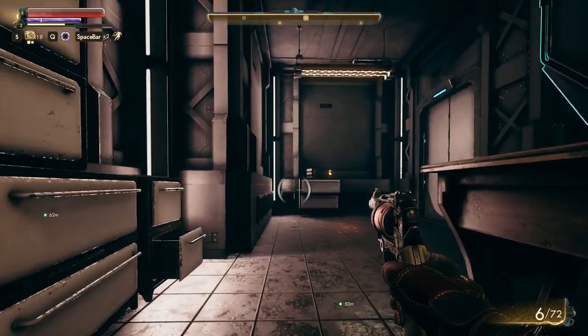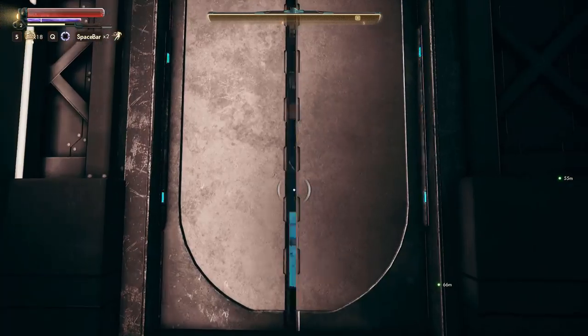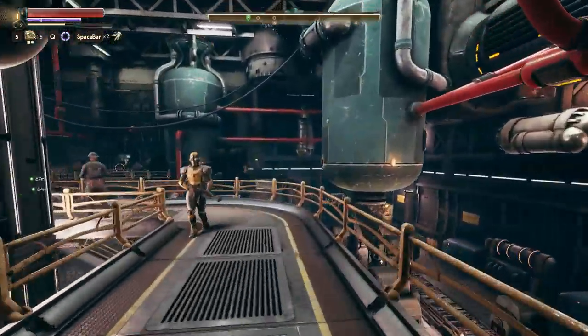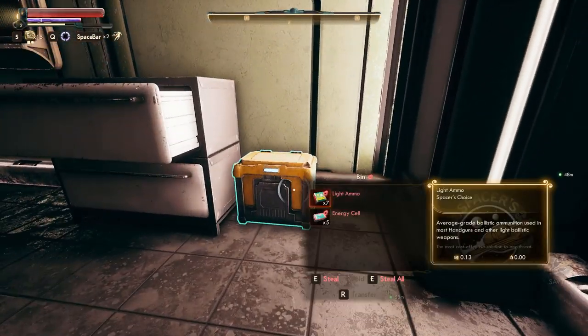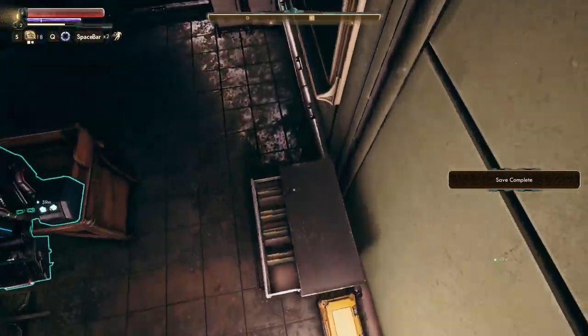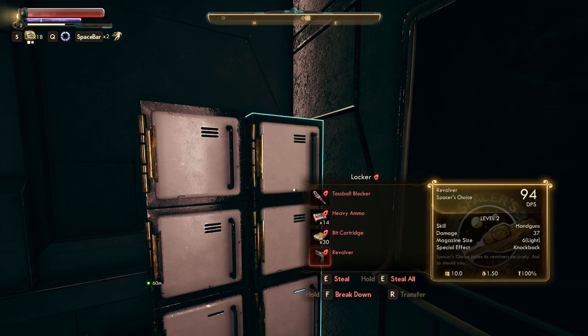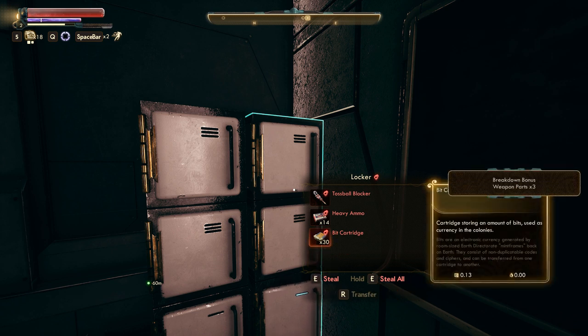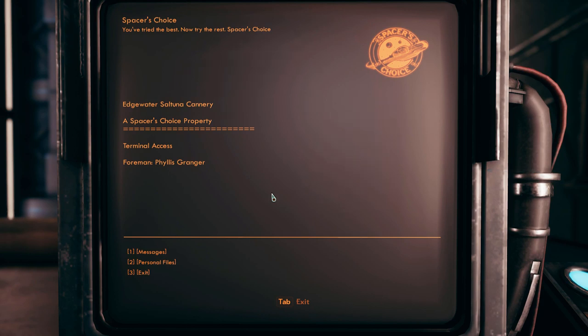We better stow this because they might not be too keen on seeing me running around with a gun in the cannery. Pop this open, head on over here. Inside this one - a separate office. Ammo here, do a quick save. There are magpicks everywhere. Toss ball blocker. Another revolver, level two - 37 damage on hit. Maybe I'll break that one down for three weapon parts. Take the rest. Terminal - Foreman Phyllis Granger. Messages from R. Tobson. Subject: medical treatment.